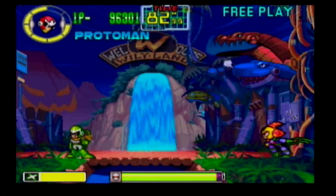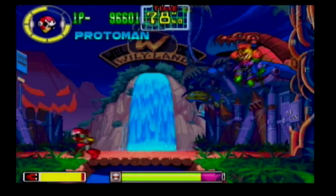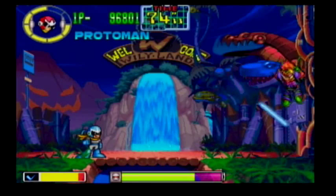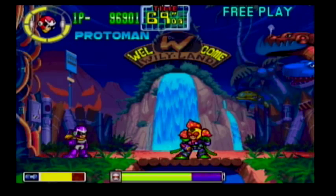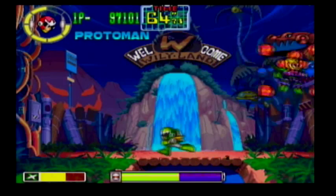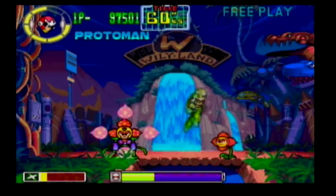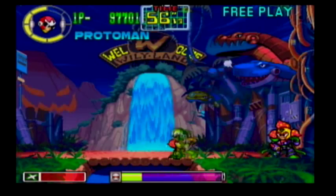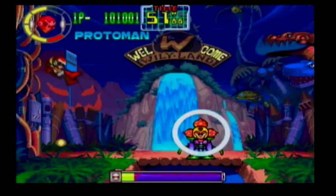I could have sworn Napalm would be his weakness. Gyro seems to be doing some damage. Magnet's alright. Laser's doing nothing, just bouncing around. Gyro Man's stuff is doing something. Oh God, get it away from me. I'm gonna shoot the hell out of you. Look at this stupid little plant friend here. Get out of my way! Oh, Plant Man.